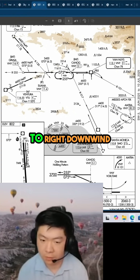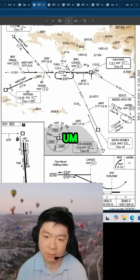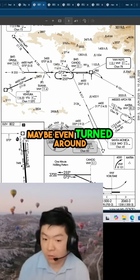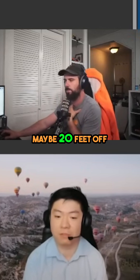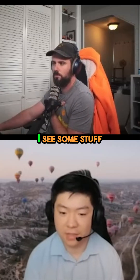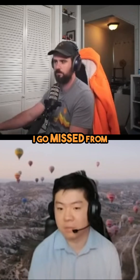So I went on to right downwind, I got my 91-175, started descending before my MDA, maybe even turned around to final where I'm maybe 20 feet off the ground at 1-6 right. Then all of a sudden, I see some stuff on the runway. I can't land. I have to go missed.